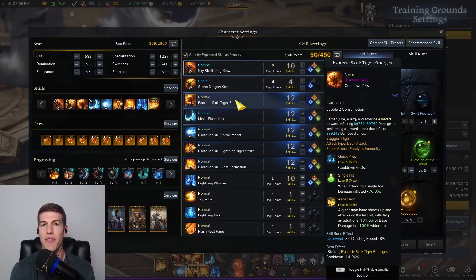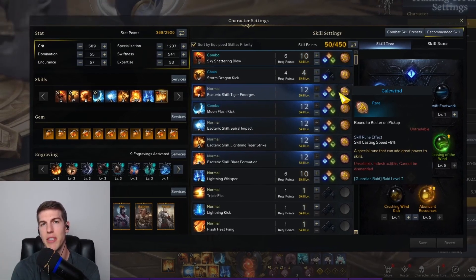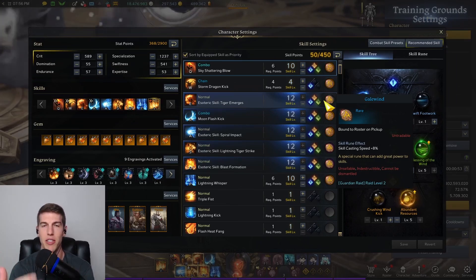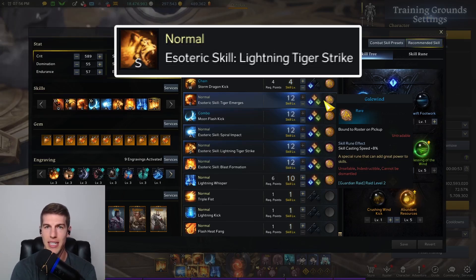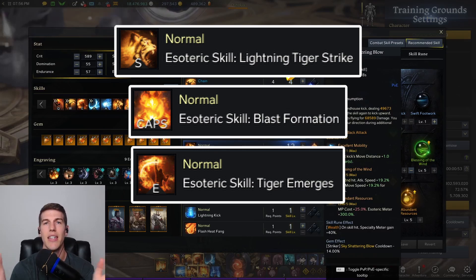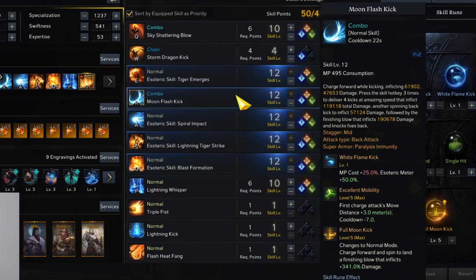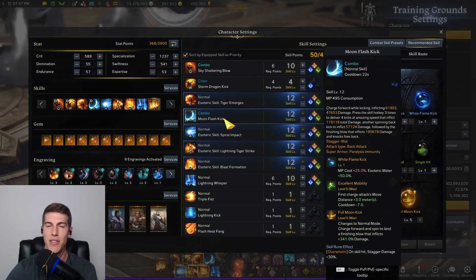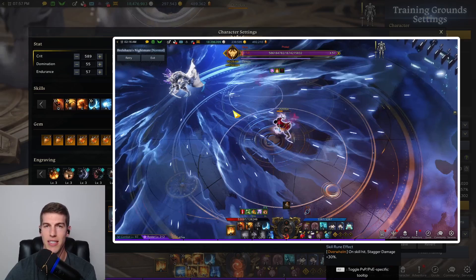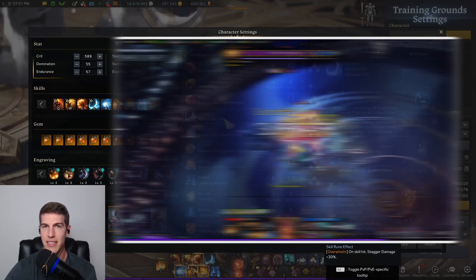This definitely has some variability, because you can run a 3-spender, a 4-spender, or a 5-spender, especially when you're having this level of spec, because you get your gauge back very quickly. I feel like the sweet spot is in the 4-spender with Lightning Tiger Strike, Blast Formation, Tiger Emerges, and Spiral Impact. There's also some wiggle room with the skill Moonflash Kick — you could put a slightly higher damaging skill here, like Flash Heat Fang, for example. But I really like Moonflash Kick because it allows a very quick closing skill, plus it gives a lot of gauge and does pretty good damage, and it has decent stagger.